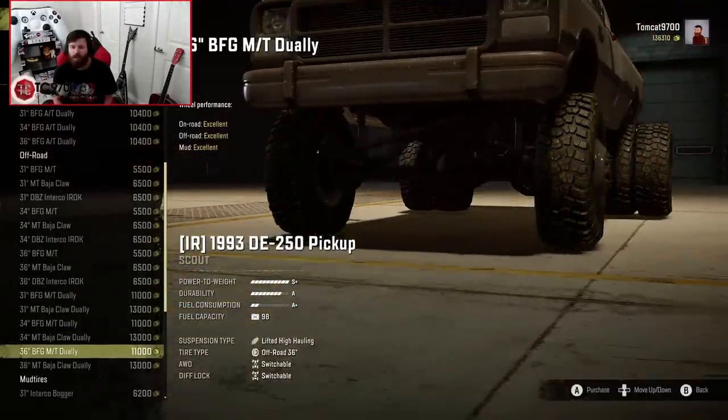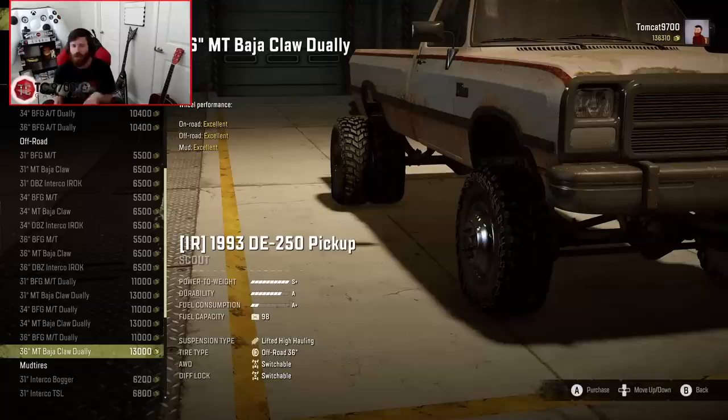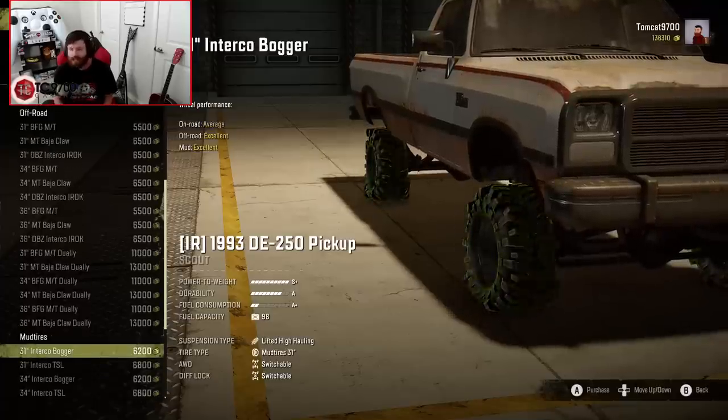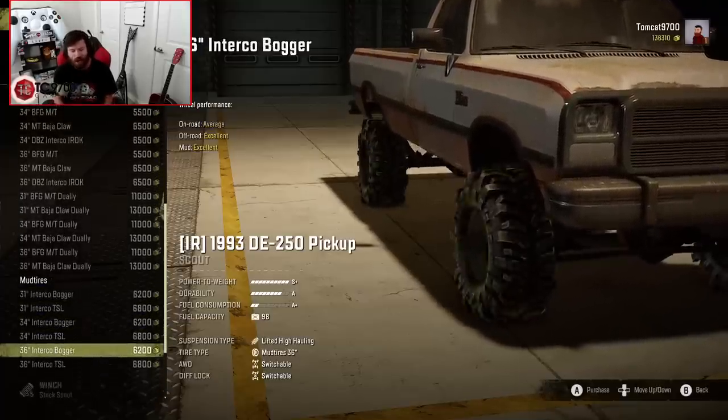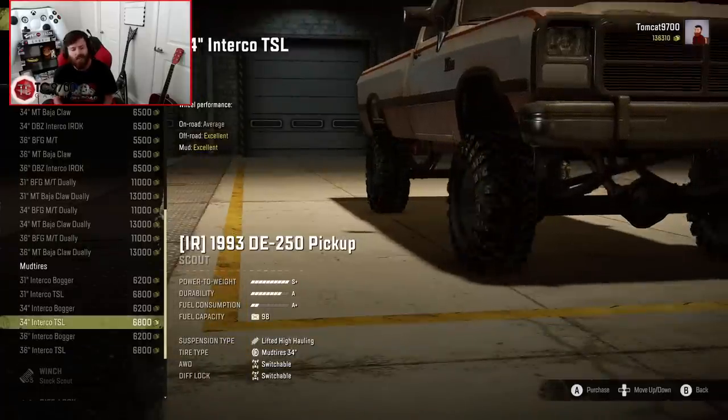I really love the way this truck looks on the 36-inch BFG MT dually, but really it's all down to what you like better — whether you like the 36-inch Baja Claw duallys or the 36-inch BFG MT duallys. When you get into the true mud tires, you get into an Interco Bogger, Interco TSL, stuff like that, which also will go up to a 36-inch size.